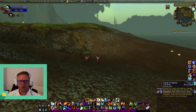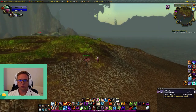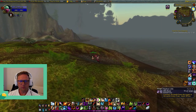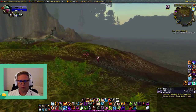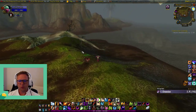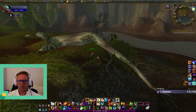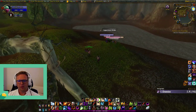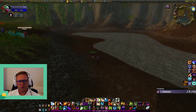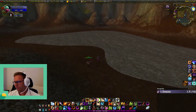It all depends on your spell ranks — sometimes you get a new rank of Immolate and it's super strong at that point, so you might as well use it. I just got new Corruption and Siphon Life ranks, so these two are really strong for me right now. Immolate is starting to fall off since my last rank was around 42. Keep track of your latest spell ranks and decide what rotation gives you the best damage. That's it for this one — if you have any questions, shoot them in the comments. If you like the video, give me a like, and thanks for stopping in. Cheers.